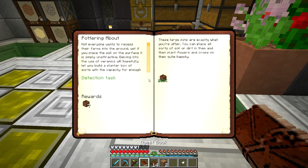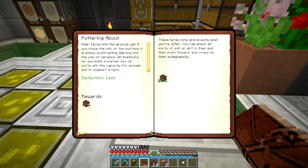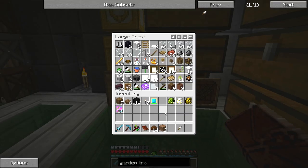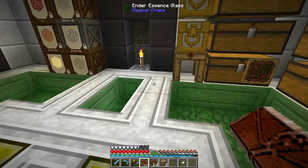I wonder if it tells you what else the trowel can be used for. If you place soil on the surface it's simply unattractive. Delving into the use of ceramics will hopefully let you build a planter box of sorts with capacity for enough soil to support a farm. You can place all sorts of soil or dirt in them and then plant flowers and crops in them — so you can place crops in them as well. I'll leave the flower pot there for right now.